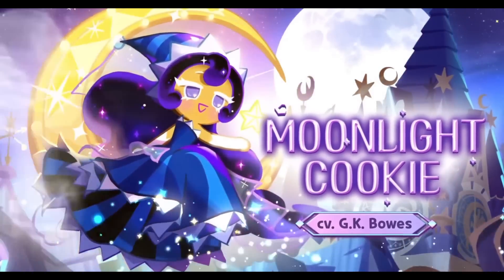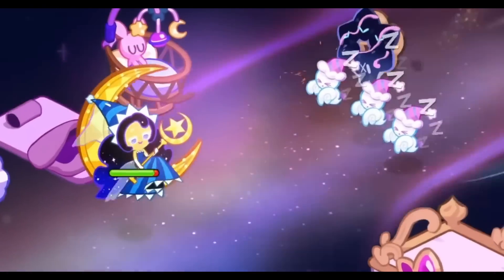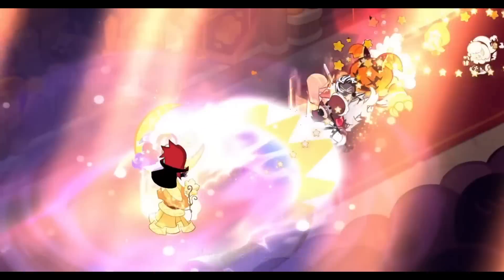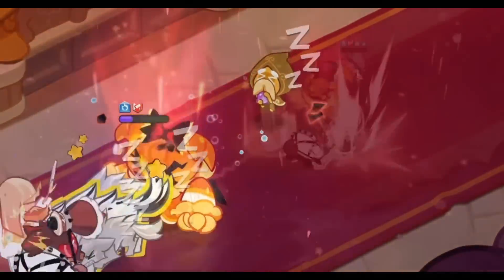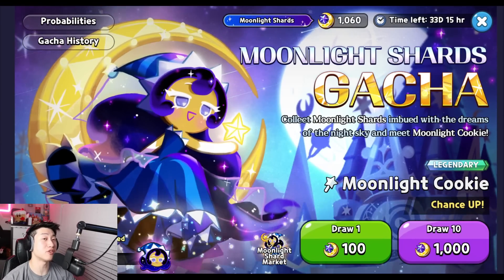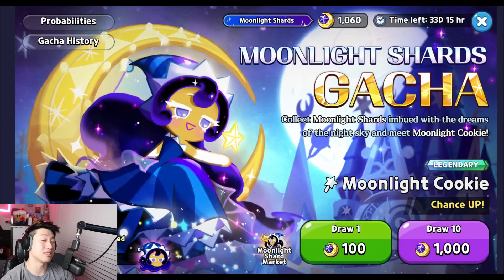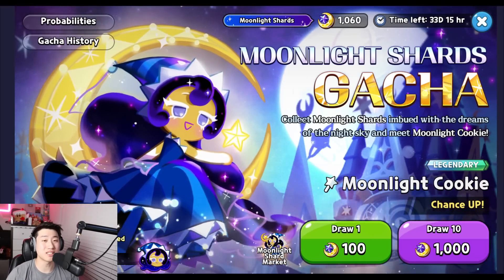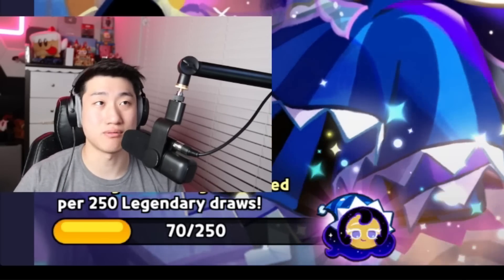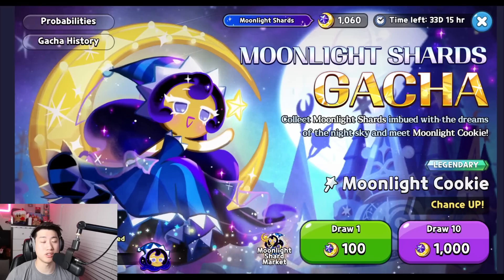It's been close to two weeks since the release of Moonlight Cookie, and you guys might be wondering: is it possible for free-to-play players to obtain the pity copy of Moonlight Cookie? The short answer is no — if you're free-to-play and want to know if you can attain Moonlight Cookie by pulling 250 times in the Moonlight gacha, you can't.